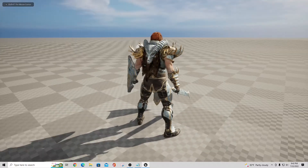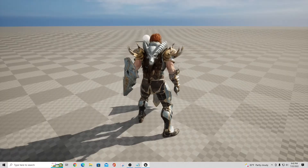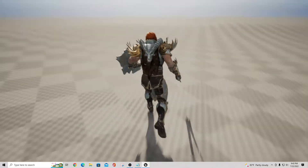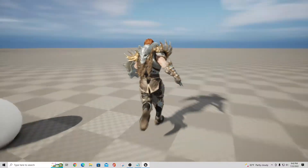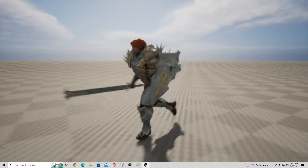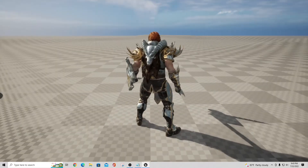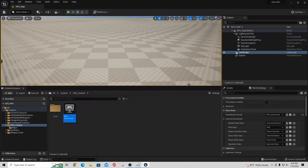Let me talk a little about how this character works. If you're not familiar with the Paragon assets, they already have a lot of great things built in — like procedural leaning and a basic jump. He doesn't have any sprinting right now but we can fix that, and he also has the ability to run and swing a sword at the same time.